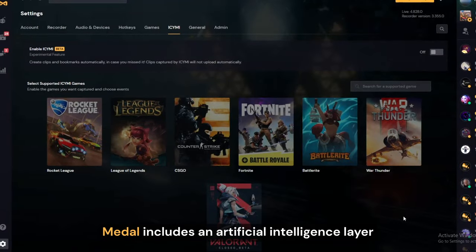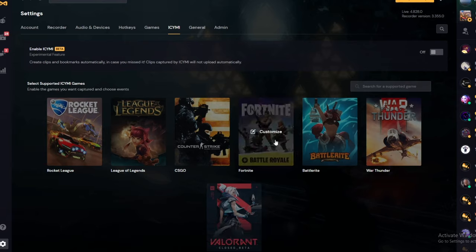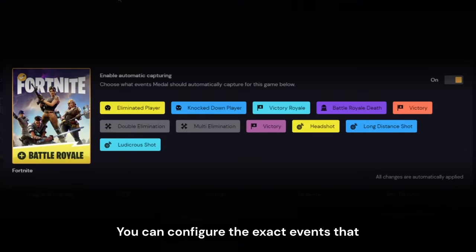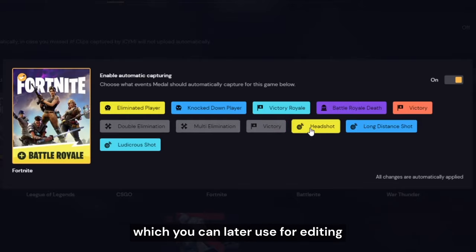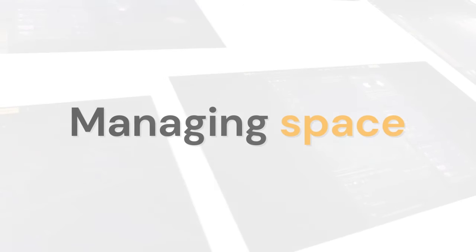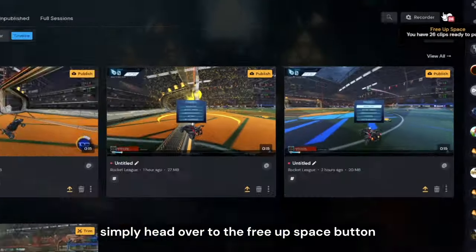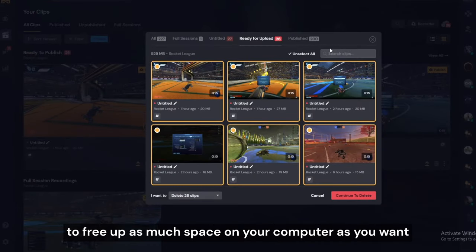Metal includes an artificial intelligence layer which uses computer vision to detect when key moments happen inside games. Simply head over to your in-case-you-missed-it tag, which is under your settings, and select the games you'd like to configure. You can configure the exact events that trigger clips or add them as bookmarks in your videos, which you can later use for editing. You can configure it for each game individually.